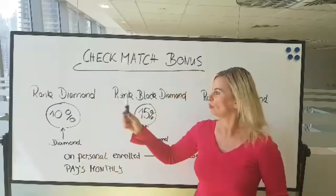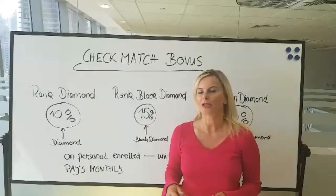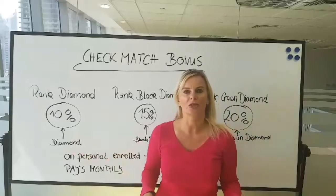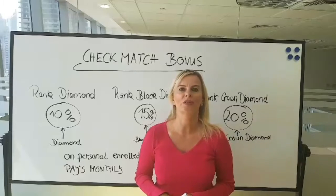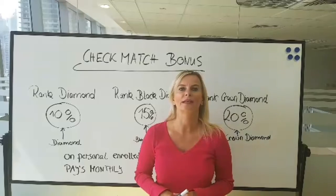So if you have a diamond and you are a diamond, you're going to match the check at 10%. What that means is whatever this person — your directly sponsored diamond — is earning in uni-level commissions, you're going to get 10% of those commissions, paid the next month after the month is closed.